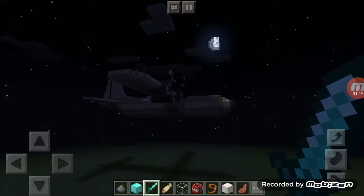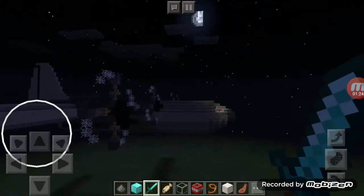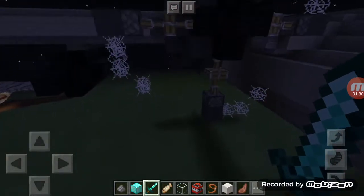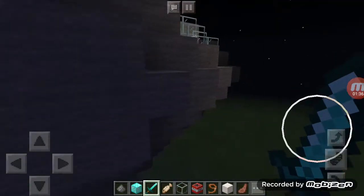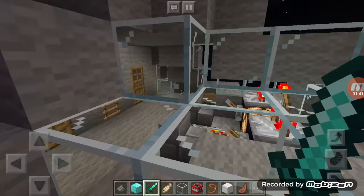Okay guys, so we made it to the next plane. It's a C-130 Hercules and it's flying right now. I just need to find a way to open the door, or if there even is a door — so I'm going to open it from the cockpit.